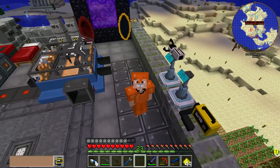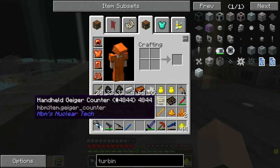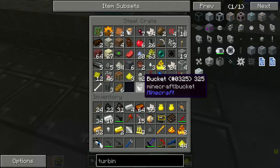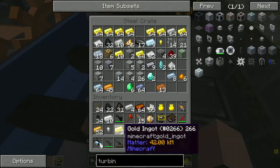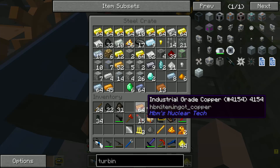Alright, hey what's going on guys, Seminead here. Today we're making a steam turbine in Minecraft. Let's get right into it. We had to go to the Nether, get some Nether quartz, and we should be able to slap this stuff together. But before we start slapping stuff together, how about you slap that subscribe button?